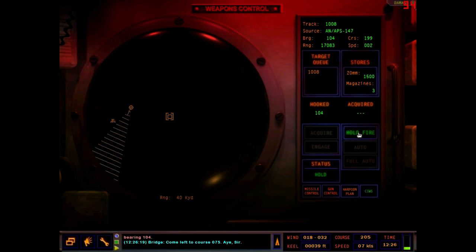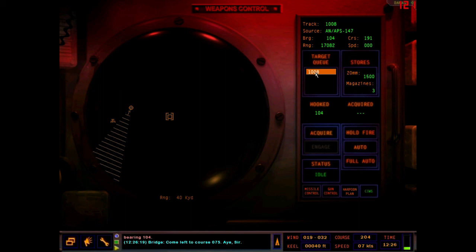That's about the extent of what I wanted to cover here. You also have the Sea Whiz — CIWS. You can turn it off Hold Fire. In manual mode you pick someone from the target queue, click acquire, get the hooked bearing and the acquired bearing, and once these are within about two degrees of each other you can tell it to engage. In automatic mode you have Hold Fire, Auto, or Full Auto. Auto shoots at anything above a certain speed heading toward the ship, and it respects transponders, so our helo won't be engaged. Full Auto just shoots anything that moves.